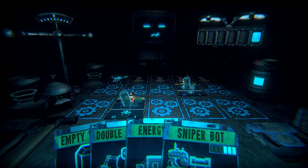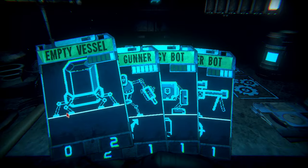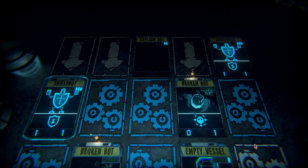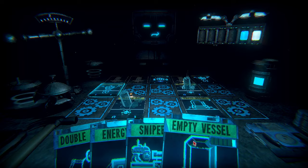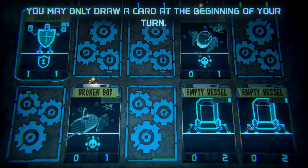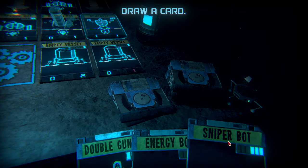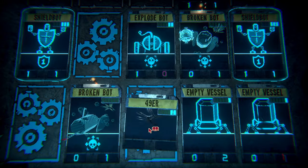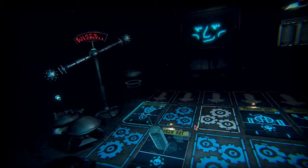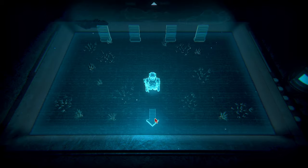The rules have changed again but we're still with the whole energy thing. Alright, what do we got? Broken bot. What do we have in our cards? Empty vessel? I got shot — I'm gonna put the empty vessel here. I can't draw though. Oh no, this is not good. Yeah I kinda lost it here. Yep, I lost it. There I go — back to the last waypoint you reached.